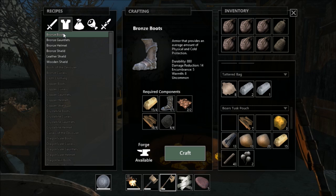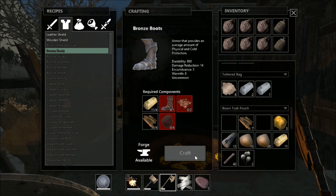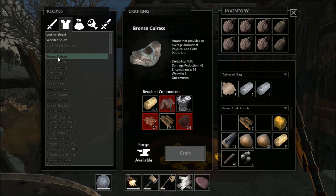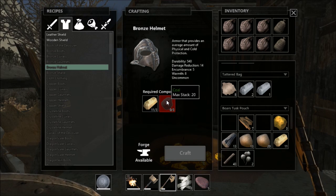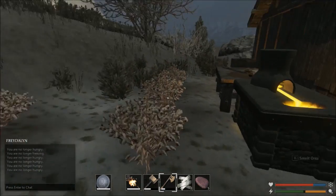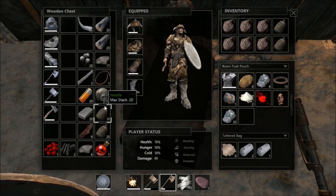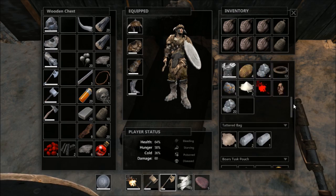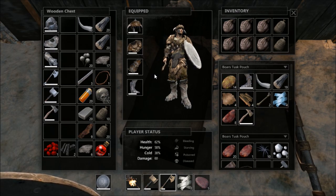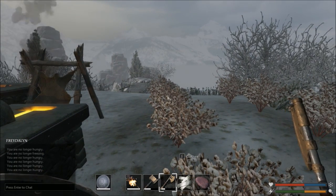First thing we want to do is get a pair of bronze boots - go ahead and craft those up. Alright, we got the boots. Now what are we missing here? You've got to be kidding me - I literally used all my coal. Do I have any coal in the box? No. That figures, ladies and gentlemen - all that work and we do not have the coal to build our stuff.